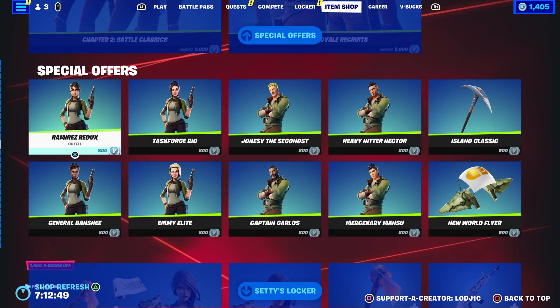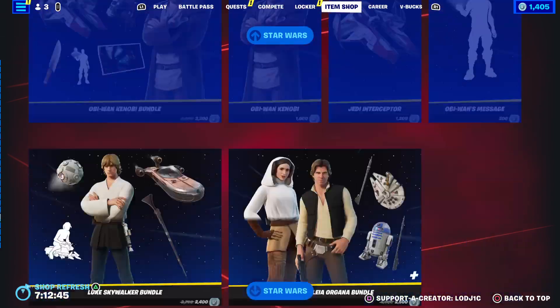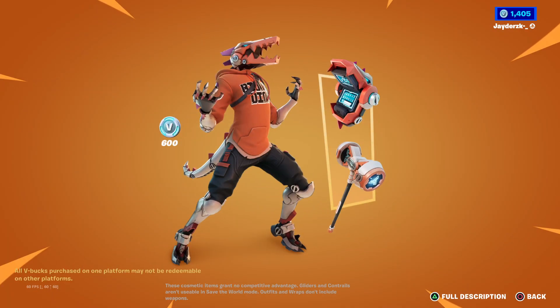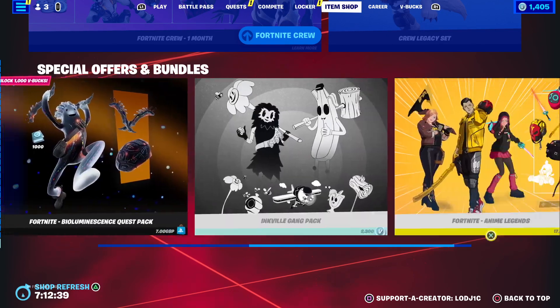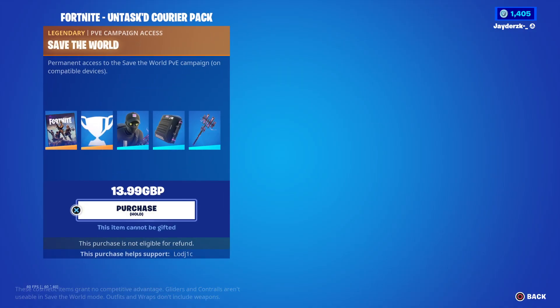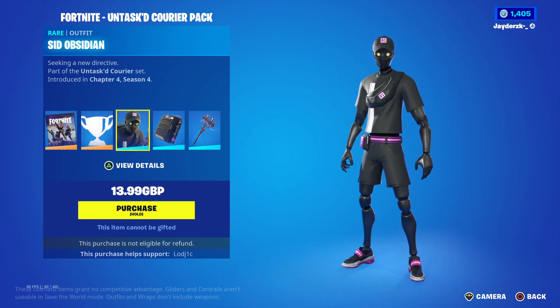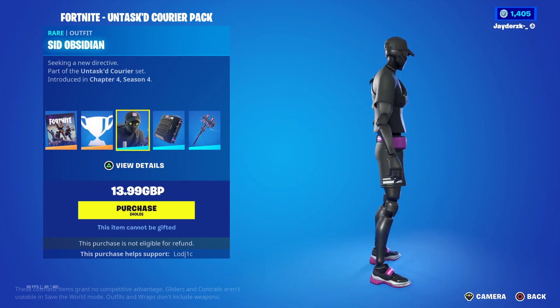We have a bunch of wraps along with the Rick and Morty skins, the default skins from Chapter 2, a locker bundle, tons of Star Wars items, and obviously the starter pack. I'm pretty sure this bundle is new — I saw something on Twitter about a new bundle. I believe it's the Save the World bundle, Sid Obsidian. Let me know down below if you're going to buy it.